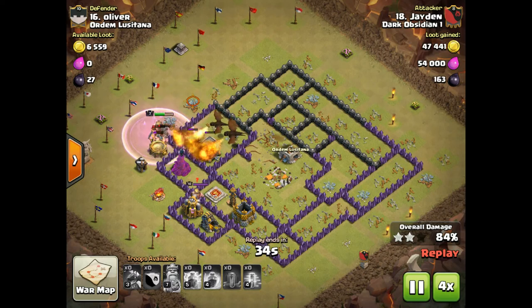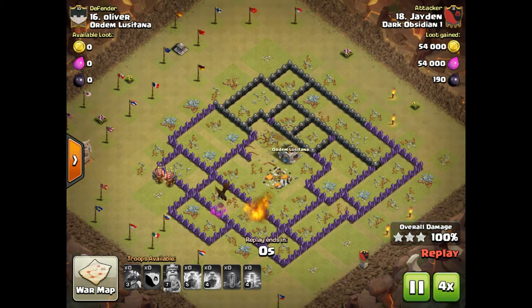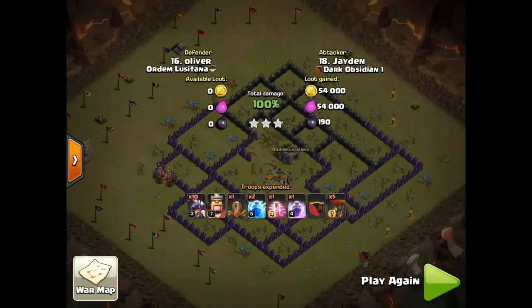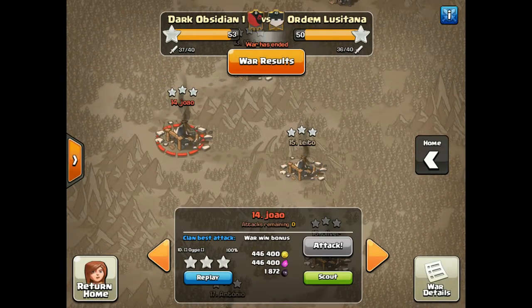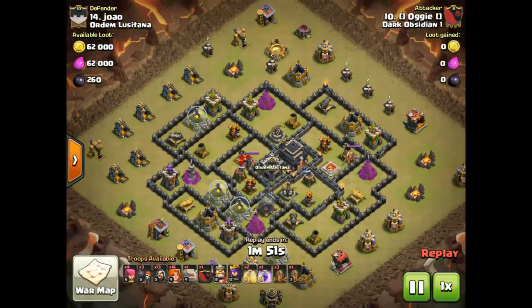King on king action — king dies but so does the other king. I'm gonna start going to the Town Hall 9s next. I feel like these are probably mass valk attacks — yep, mass valks, not gonna bring that one.